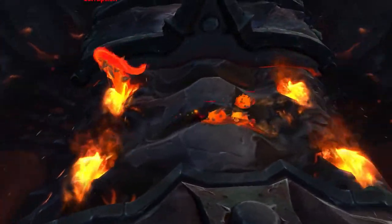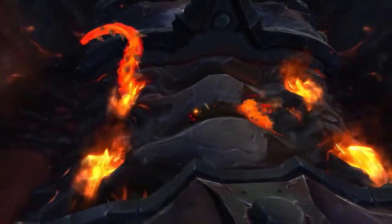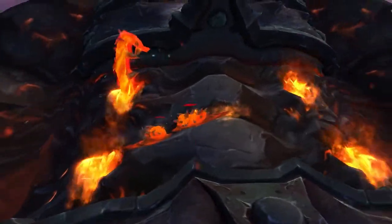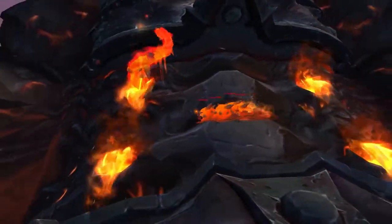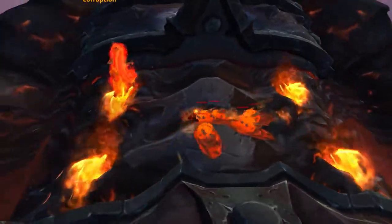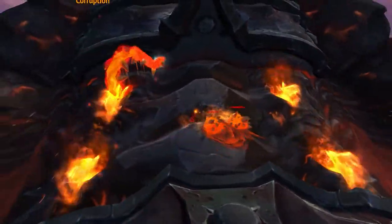Another mechanic you'll be dealing with is Deathwing's roll. If you stand on one side for too long, it will cause Deathwing to roll, which will cause a wipe. To prevent this, you'll be running from left to right — or right to left — every few seconds. As soon as you see Deathwing feels a player on his left or right side, he's about to roll. That's when you know you need to move.